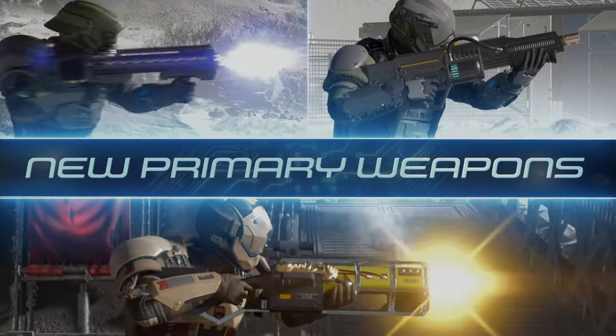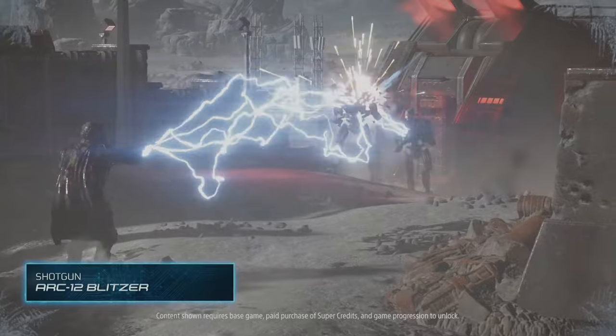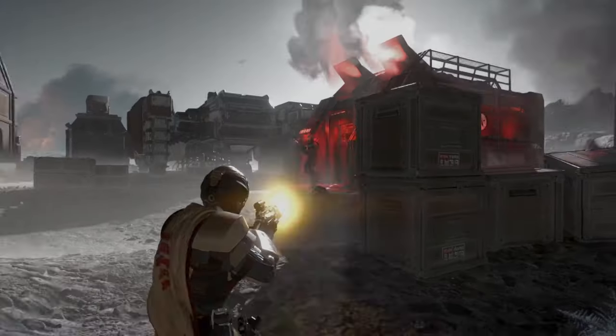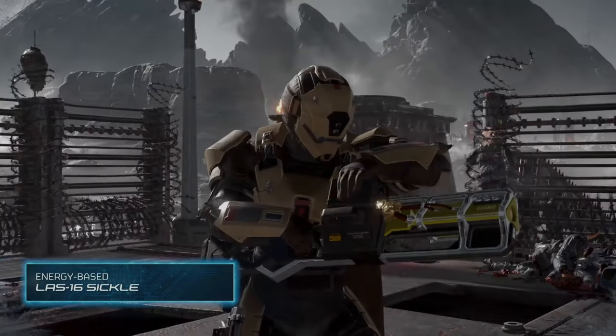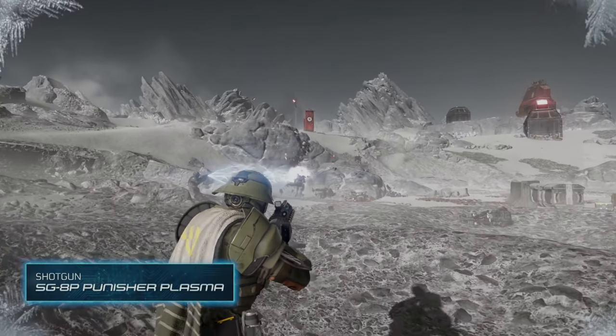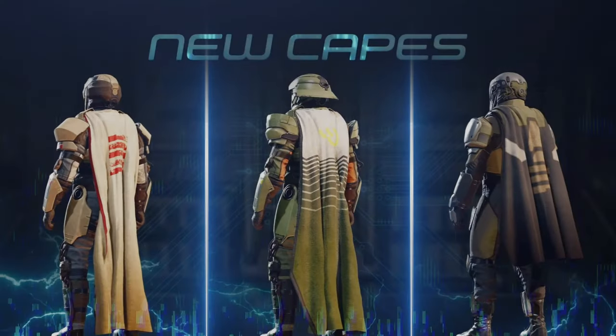Next up are the new primary weapons. The first is an electricity shotgun called the Arc-12 Blitzer — good for up close. Next we have the LAS-16 Sickle, a burst fire laser rifle that requires no reloading. And there's also the SG-8P, a plasma shotgun.